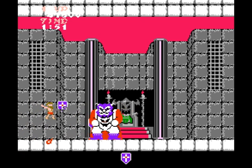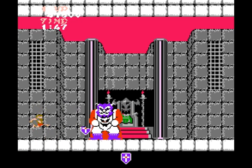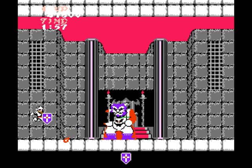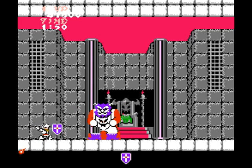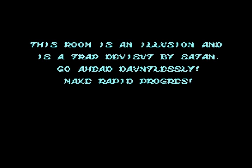So this boss should be the biggest pain in the ass of all time, right? Well, this game continues to confuse, as the devil is easy as shit by Ghosts and Goblins standards. All he does is send fireballs at a downward angle and walk back and forth. It's quite basic. Just stay as far away as possible, jump over any fireballs, and unleash the cross shield into his head. It's the only weapon that works against him — another reason why it's important to grab it.